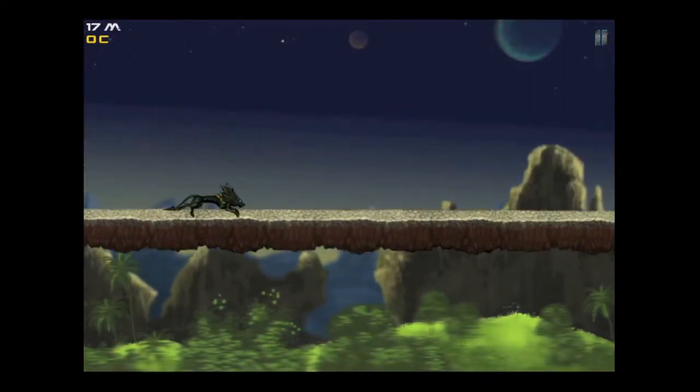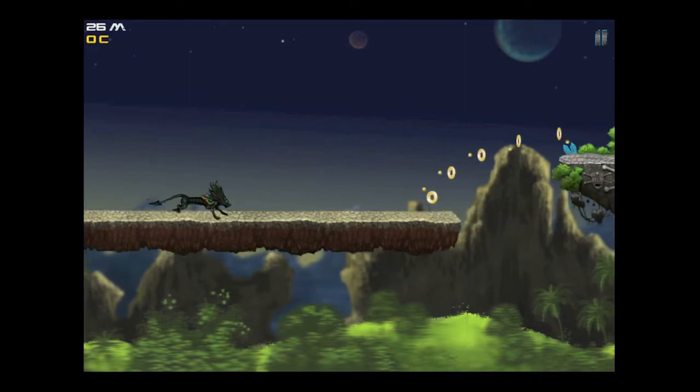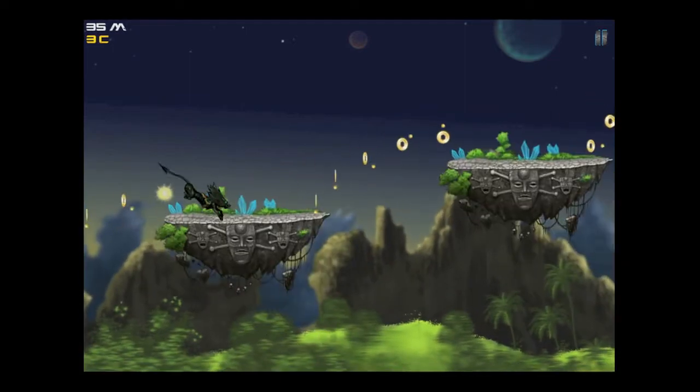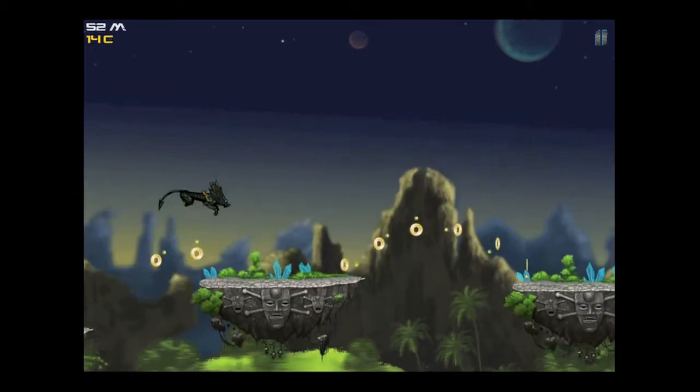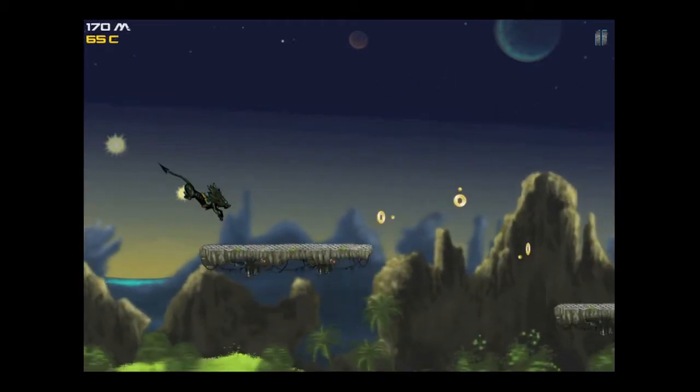Jumping into the gameplay, you can see we are playing as that wolf running from left to right in this platformer game. To jump, tap on the left side of the screen. To long jump, tap on the left side and hold down. And to double jump, tap on the left side twice.